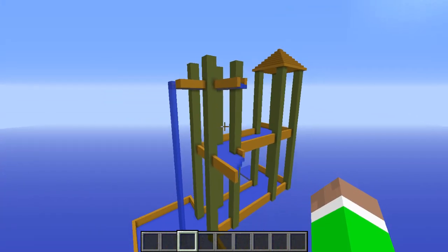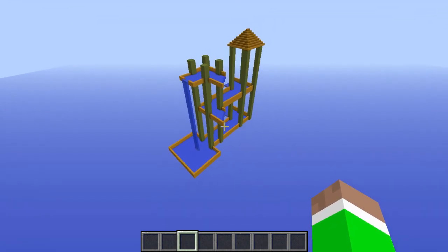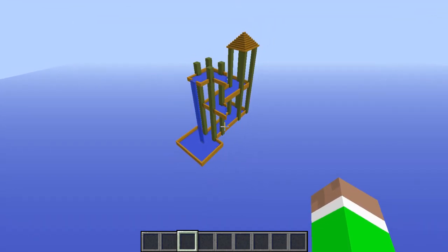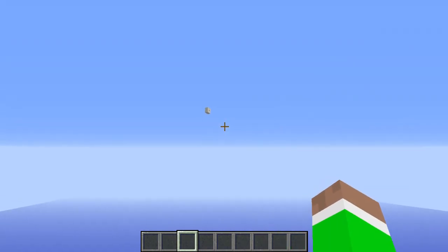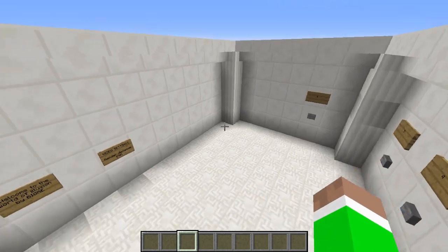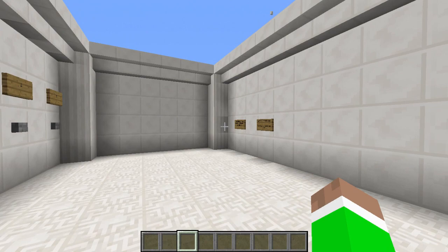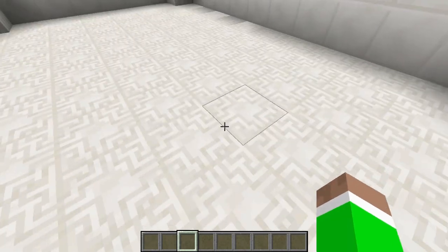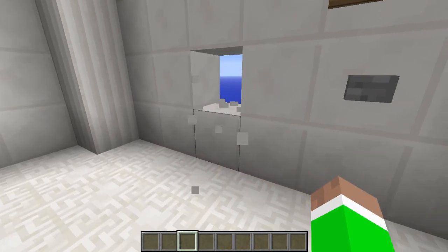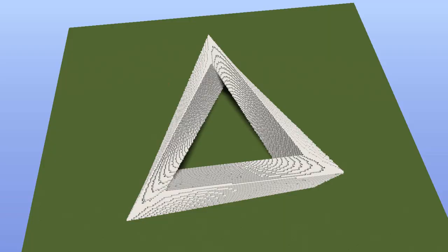Let's see — if we go back from this angle, look, they look like they're connected but they're not. So that's six illusions on this map. Now I actually want to show you guys another awesome optical illusion on a different map, so we're going to leave this one.